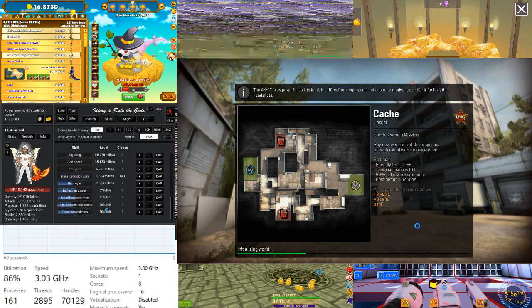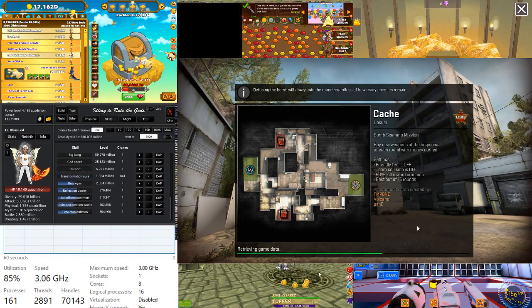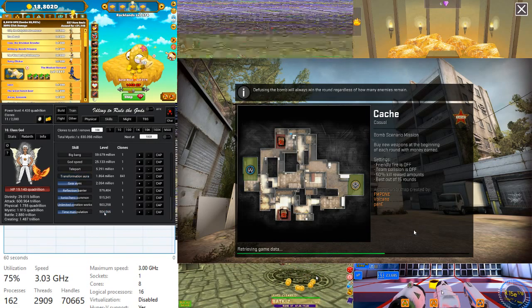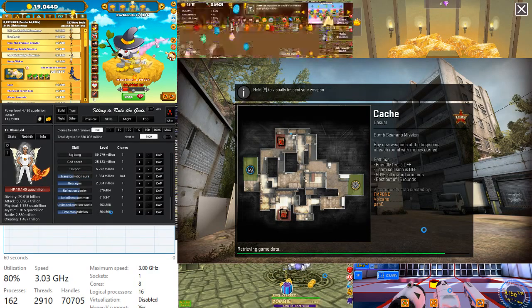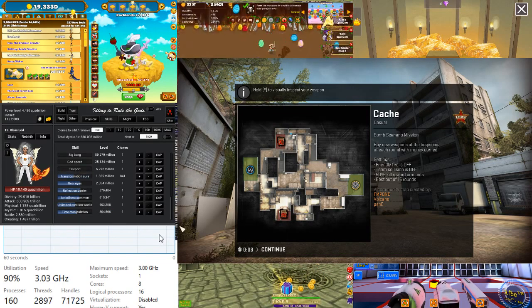So I'll end this video here. As you can see, the Ryzen 7 can play 10 games — 9 idle games and your main game — with no problem at all. The graphic glitch is only in the recording, not in my actual games. Thank you for watching, hope you like this video, and please don't forget to subscribe!